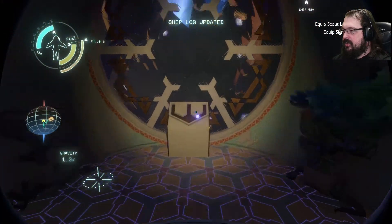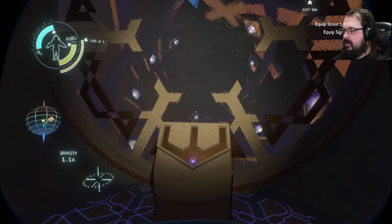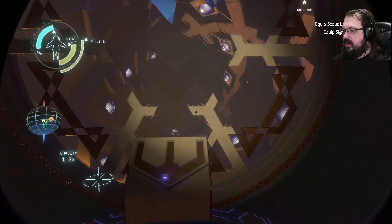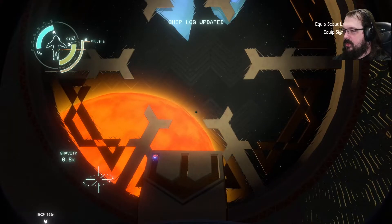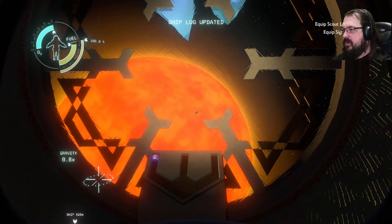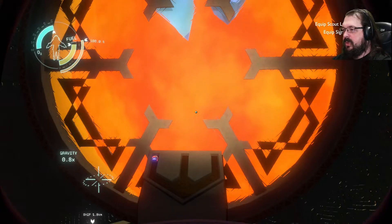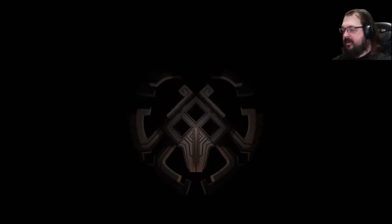Alright, so there is a fissure on the sunward side. Oh, I launched. And now what am I doing? Am I going into the sun? Looking like I'm going into the sun. Well, that's fine — I learned some stuff. That's what's important in life, right? That you learn something.